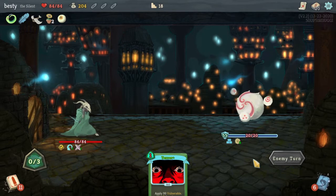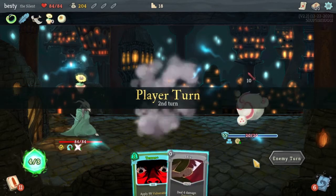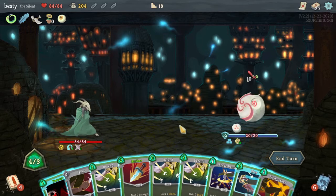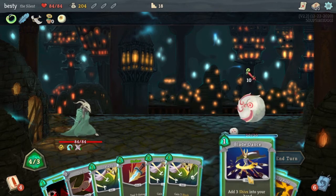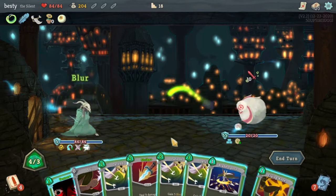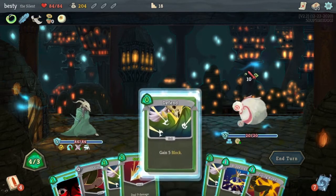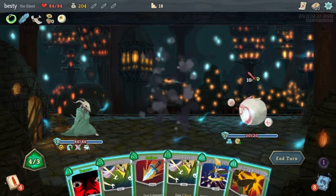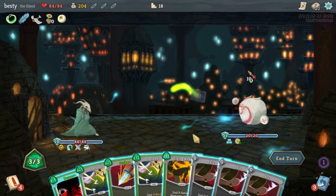I guess — save this for next turn with Well-Laid Plans. Okay, Terror is good and it costs a natural, normal amount. I've got it upgraded. Okay so at least we can rely on the shivs. That's not what I want — I want the Blur. Give me the Blur, give me the Defend.